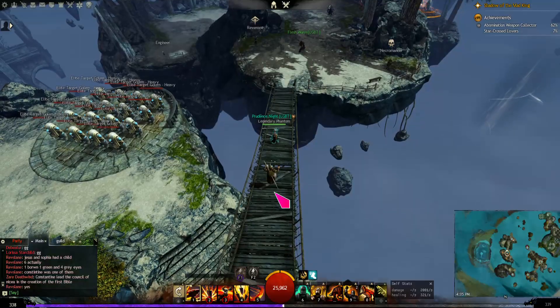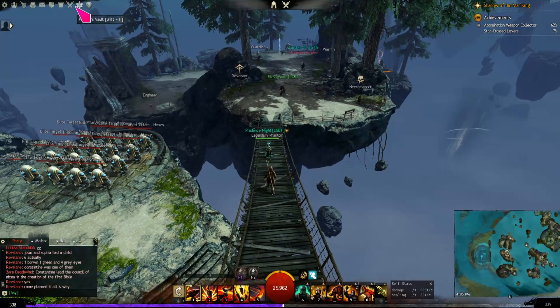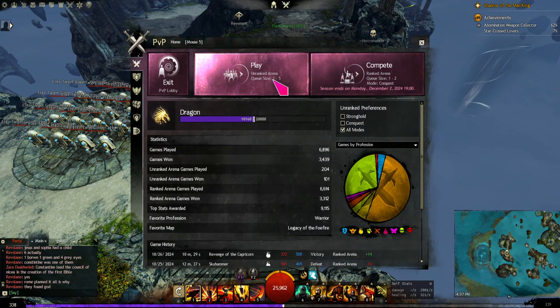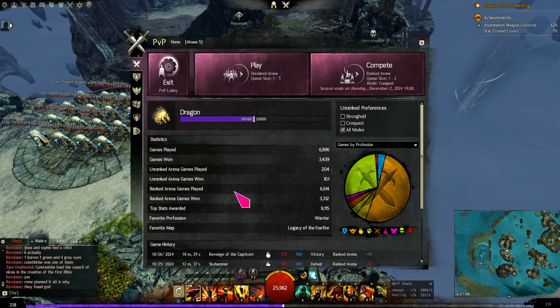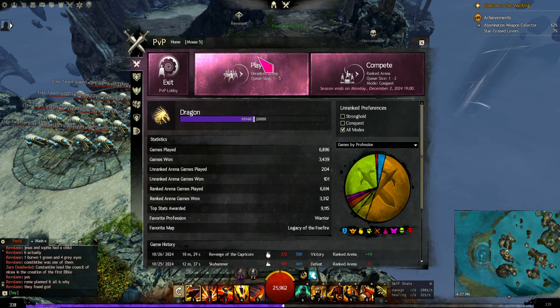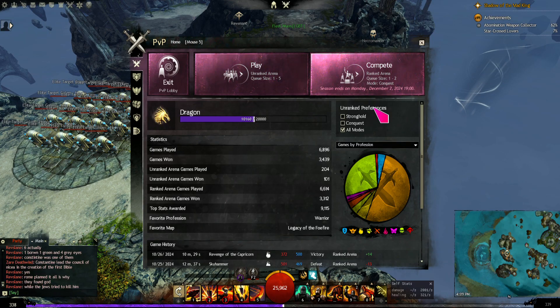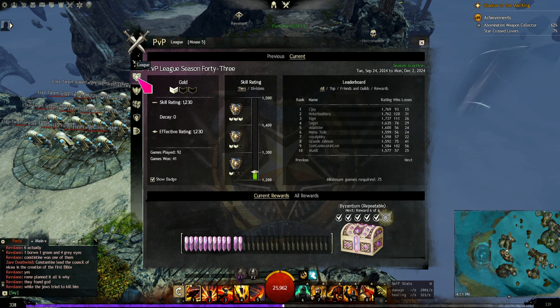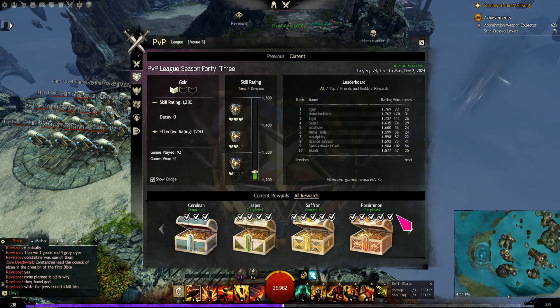This is how to queue for PvP. There are ranked arenas and unranked. This one here says unranked. When you first start PvP, this will be the only option you have — the ranked option will be grayed out for you. Unranked means that you don't get points towards the ranked rewards.